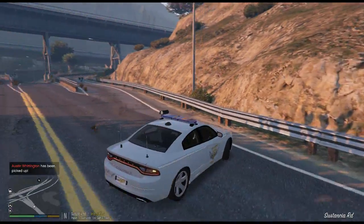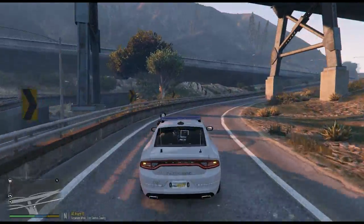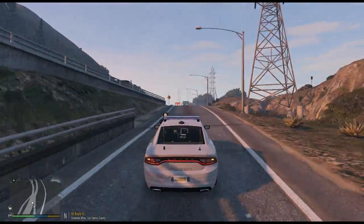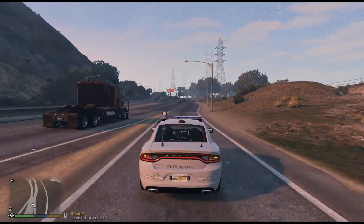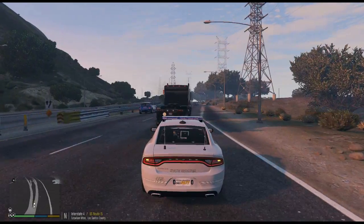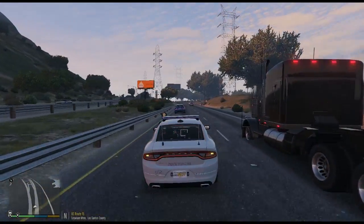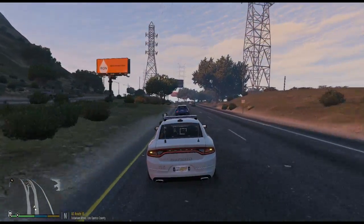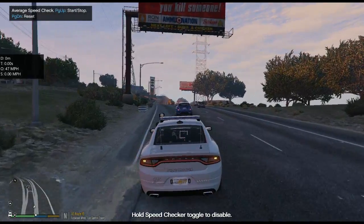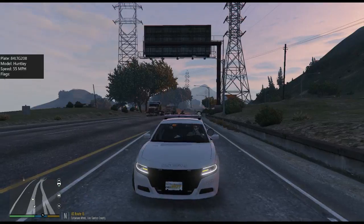We are going to do a U-turn right here. And there is a bunny rabbit — why is he on the highway? We are going to go around over here, go back on the road, and try to get some more people speeding. There's a white marker over here, not too sure what that is for. It's on the truck — never mind, I take that back.